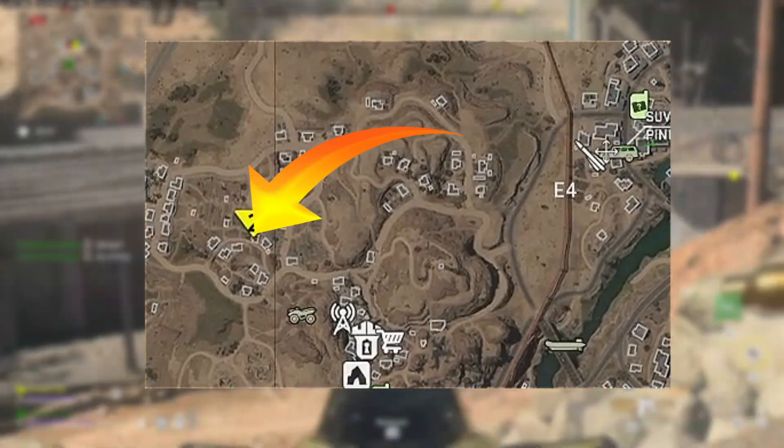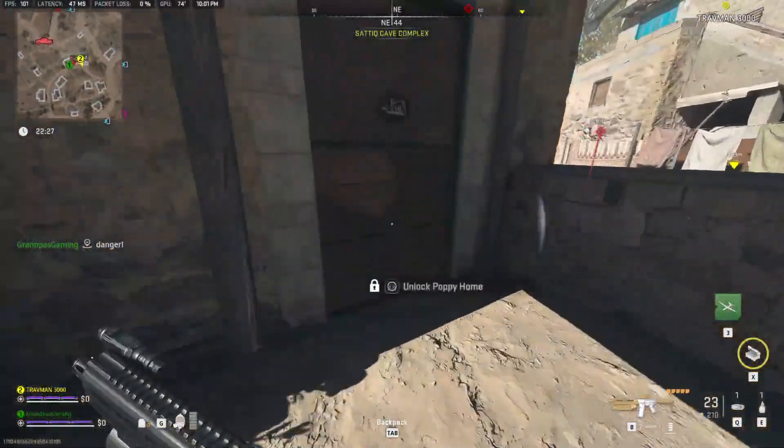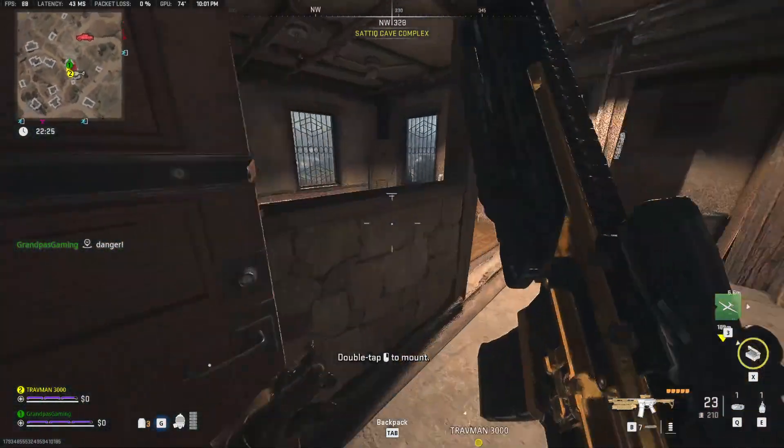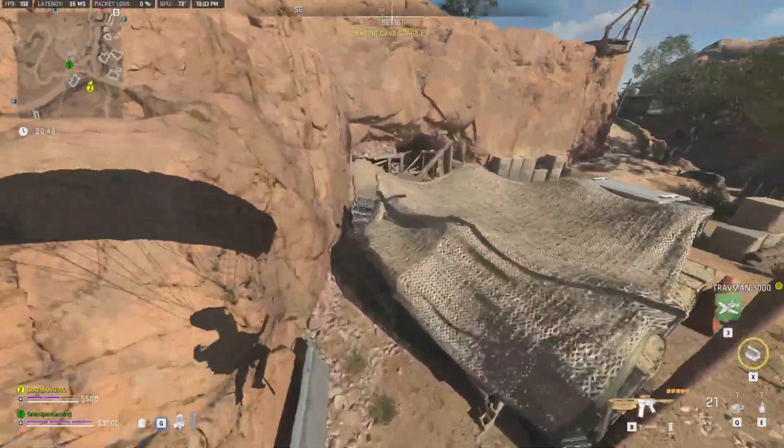The Poppy Farmer's House is located here on the map, and the dead drop you're looking to deliver to is located right here on the map. Once you get inside the house, the laptops are located right there on the floor — just like that — and all you have to do is get it over to the dead drop.